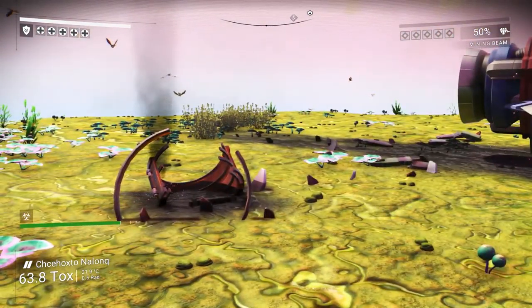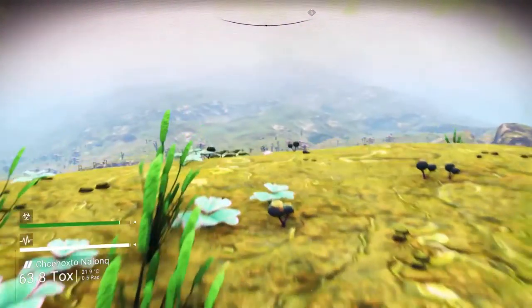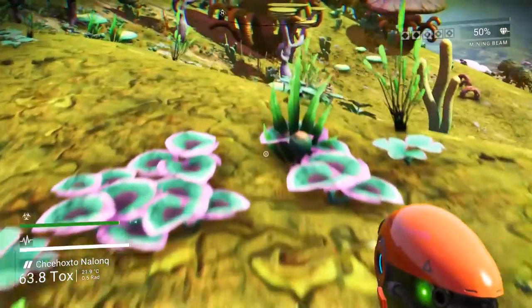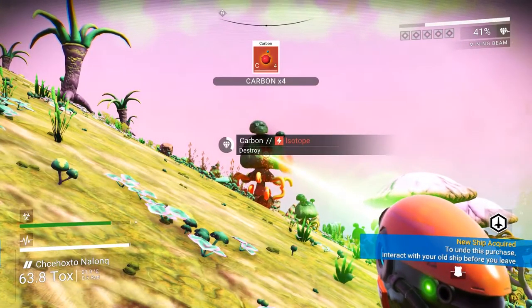I had to start over again because the update for some reason really mucked me up. It wound up changing my base location, and it didn't recreate my whole base — it only recreated part of it. When I tried to make the vehicle base again, it wound up telling me I could only have one. Something weird went wrong with my save game, so I just decided to start over. The Atlas update — huge update.